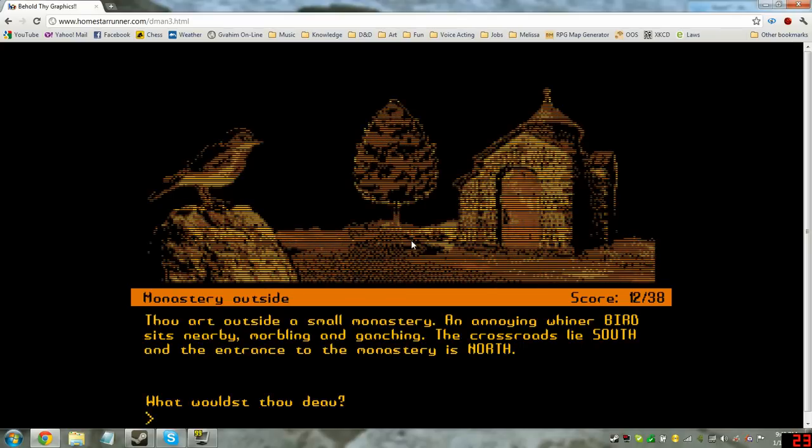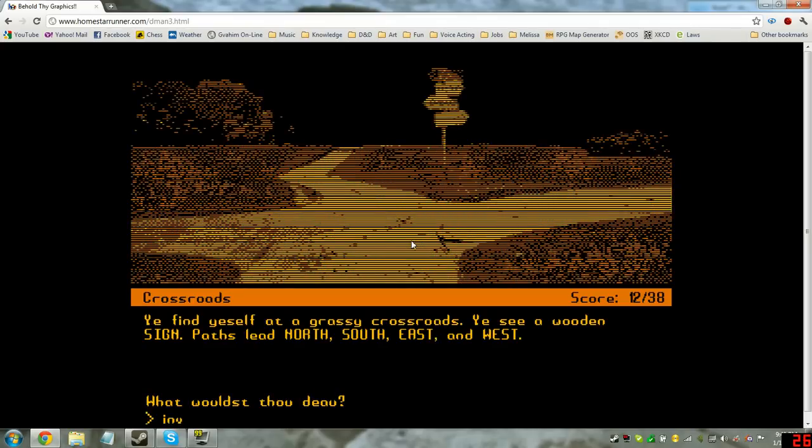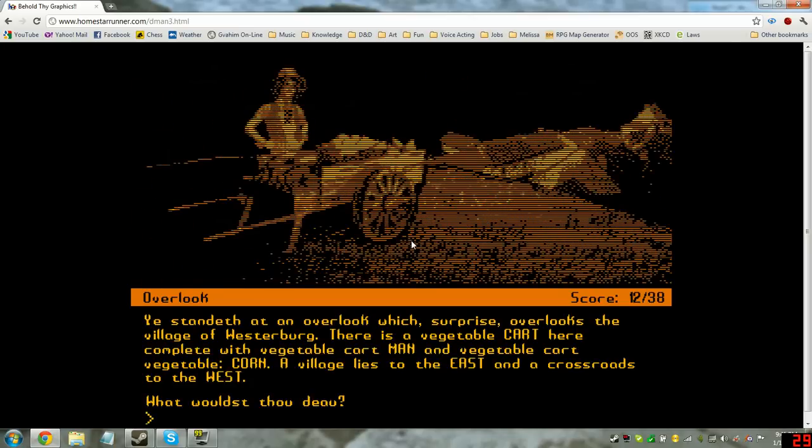Back outside the monastery. Let's check our inventory: a stein, sweet coins, and some stories for your grandkids. Let's go east. He stands at an overlook which, surprise, overlooks the village of Westerberg. There is a vegetable cart here, complete with a vegetable cart man and vegetable cart corn. A village lies to the east and the crossroads to the west.